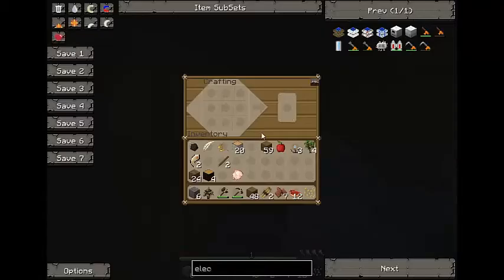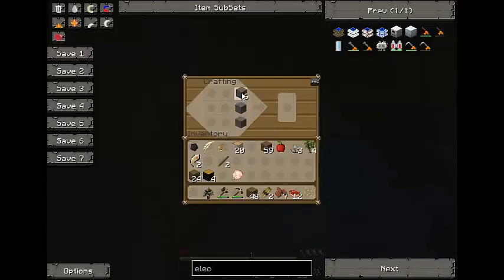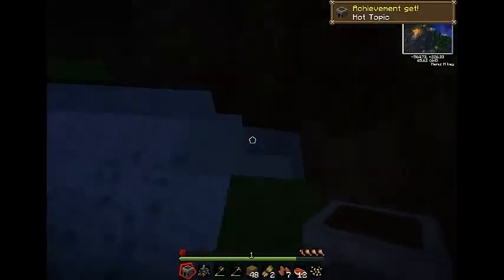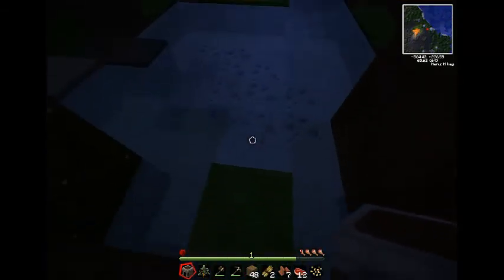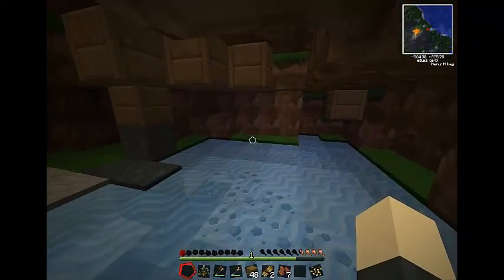Let's just get some of this stone. Water is so annoying. It doesn't show the cracks in the stone when you're underwater doing that. Let's get the furnace. I'll put it in the water here and cook my raw beef. That even lights up the area.